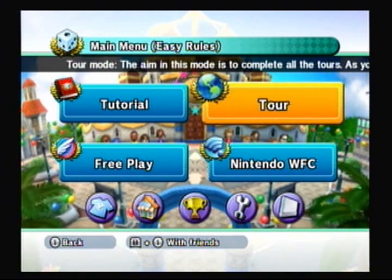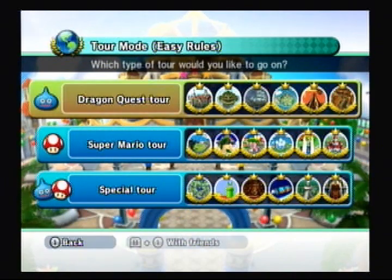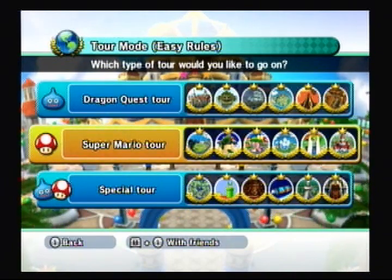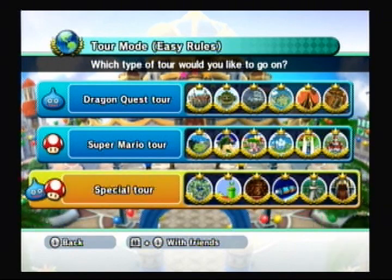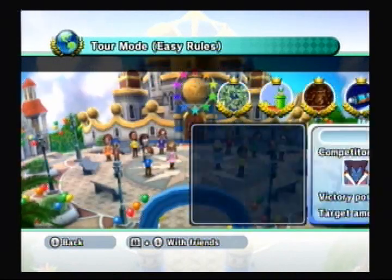Hello everybody, SlimKirby here and welcome back to the Fortune Street Playthrough. Last week we finished both the Dragon Quest Tour and the Super Mario Tour, which means we're going to move on to the Special Tour now. Like I said before, there are three boards from each series, and every Wednesday I'll cover the Dragon Quest board on Easy, and then I'll cover the Mario board on Standard on Saturday. So let's go ahead and get started.